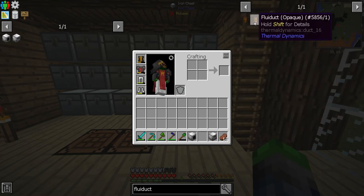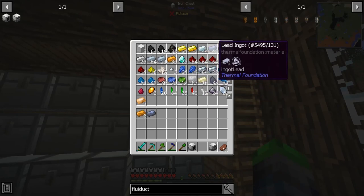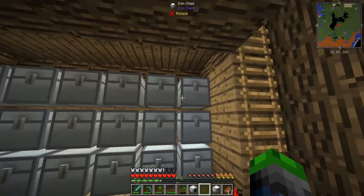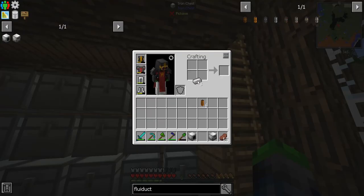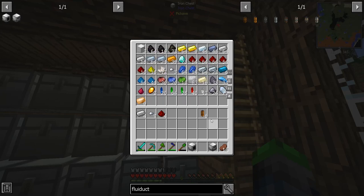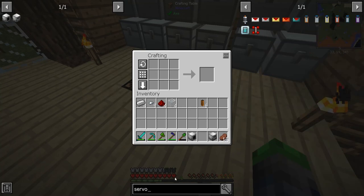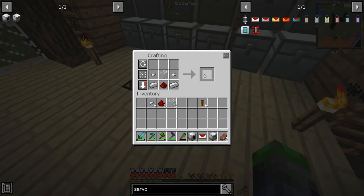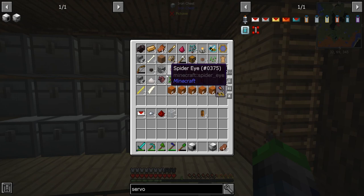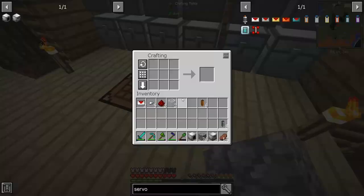Fluid duct is copper and lead — that's pretty simple. Two copper, one lead. Boom, fluid ducts. We're gonna need to make some more servos as well. We'll make another fern eye.